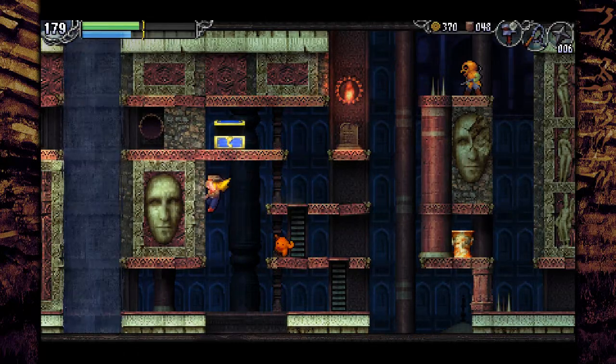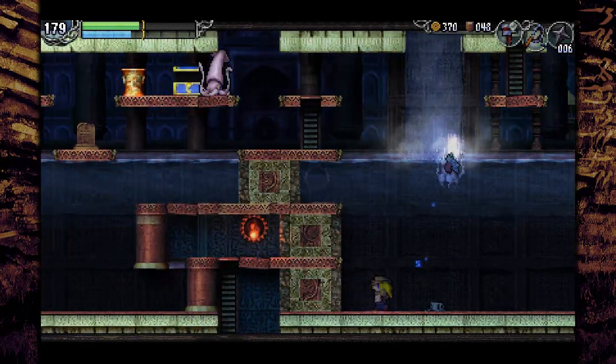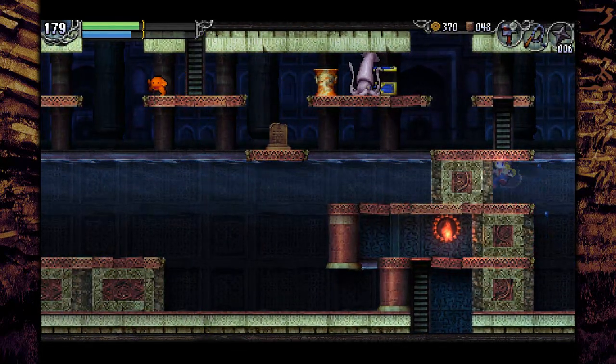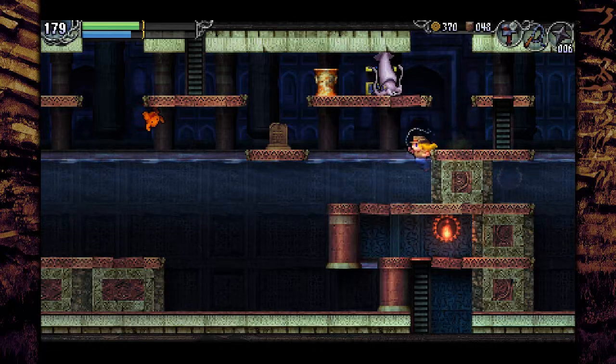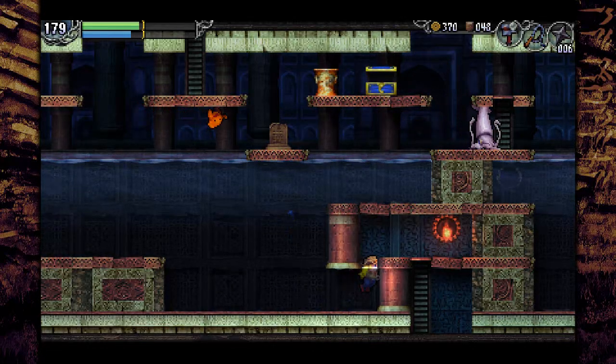Alright, I'm lava proof now. I did it. I forgot what I unlocked here - give me a moment. Man, I could have had this lava zone so long ago. That's right - I can breathe in the water now.